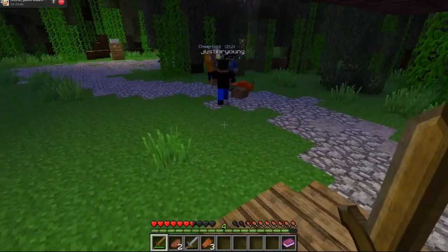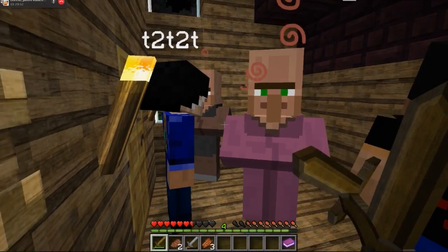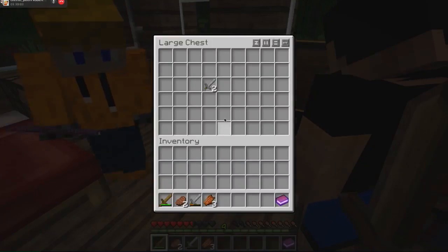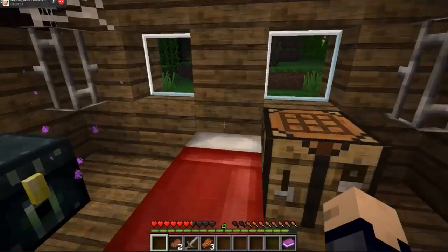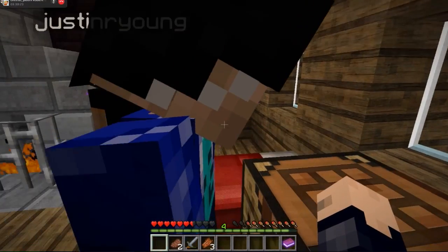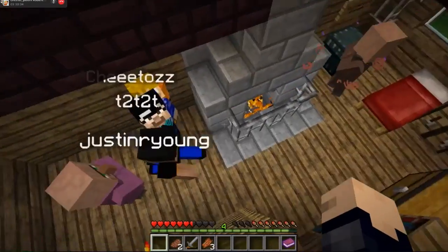Cool. So go ahead and let's head on into this house. Yo, what's up, jerks? They're enchanted — we could trade with them if we wanted, but we don't really have anything to trade yet. Take one of those swords. Let's give T2 that. T2's sleeping. I'm a ninja. Good job.